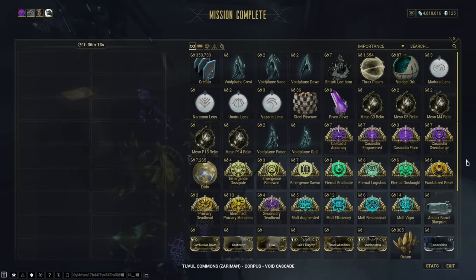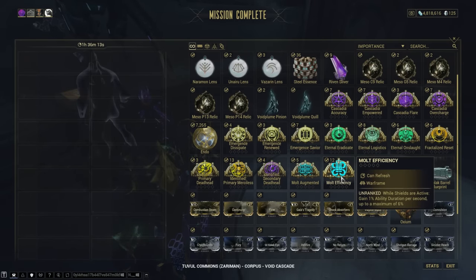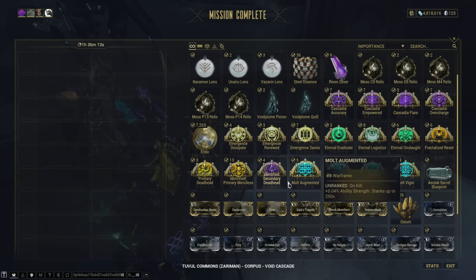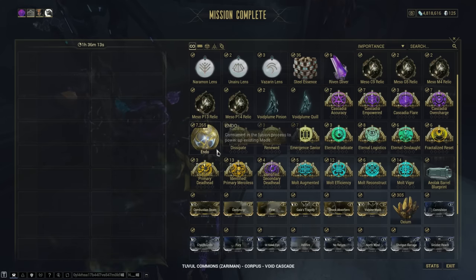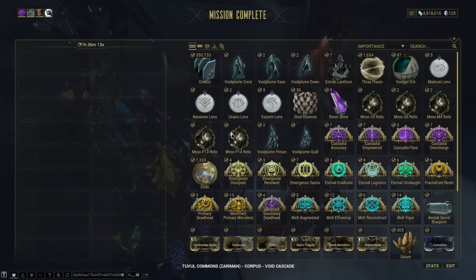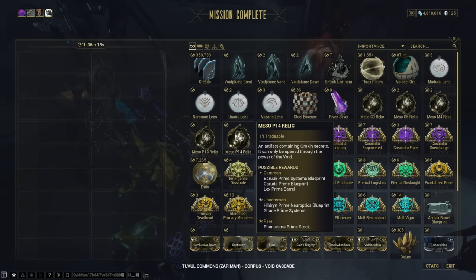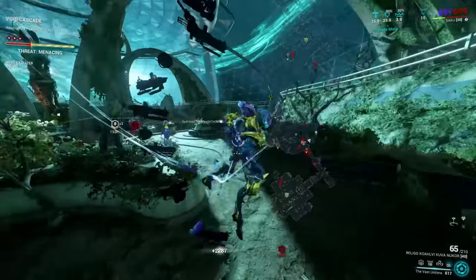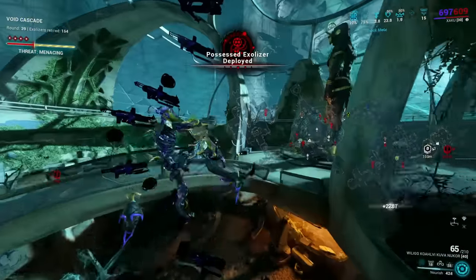The rewards from this level cap run are honestly juicy — I cannot believe we got this many Arcanes. This is why you run Arcane with a mod drop chance booster. Anyway guys, that has been this video showcasing the Sentinel. This is truly broken and I completely recommend and urge you guys to push towards this and try this config. Link to my Discord and Patreon are in the description. If you want to see me push any more mechanics of this game, please leave it in the comments. I hope you've enjoyed — smash that like button and I'll see you guys in the next video. Peace!